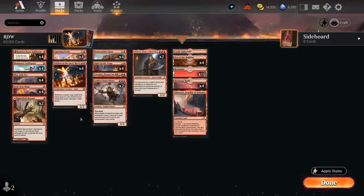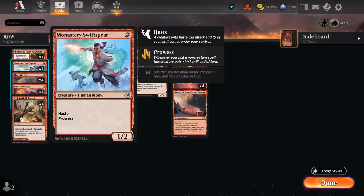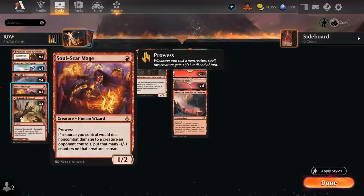Going over the rest of our deck, we've got some nice aggressive one-drops, including the recent Monastery Swiftspear added in the Brothers' War — another 1/2 creature with prowess that has haste. Soulscar Mage has the additional ability of maybe shrinking down opposing creatures, as our burn spells turn into minus one minus one counters. This can be very useful at shrinking down some large creatures from the Mono-Green Devotion deck, for instance.